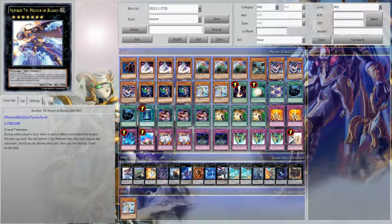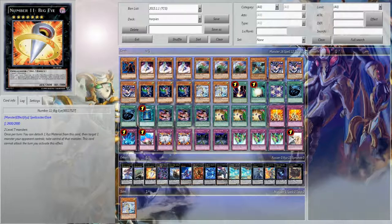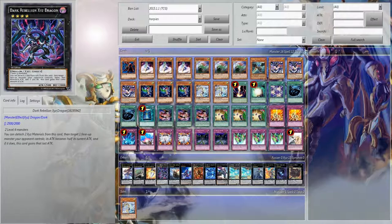Let's talk about the extra deck. One Number 74 Master of Blades — very good in the Burning Abyss matchup, still mediocre as a basic card, but still pretty much needed. One Dragosar, you already know. One Big Eye. One Yxeed Rebellion Dragon — this is a good game ender, it helps jump over things that you normally cannot, and a lot of people underestimate this card.